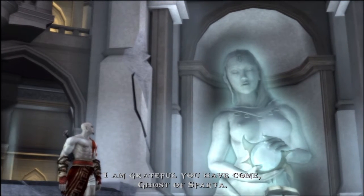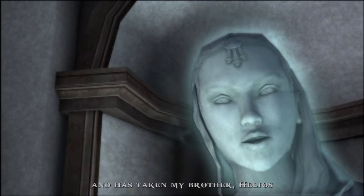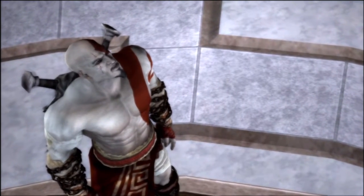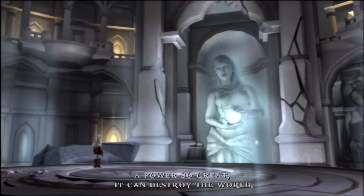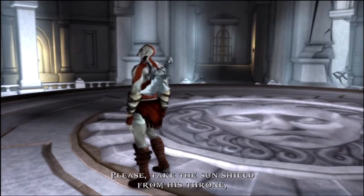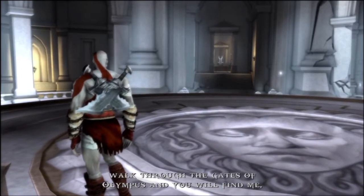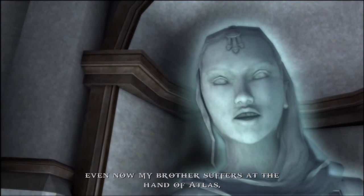I am grateful you have come, Ghost of Sparta. The Titan Atlas has been freed from the pits of Tartarus and has taken my brother Helios from his rightful place in the sky. What does Atlas want with the sun god? Helios holds within him the power of the sun - a power so great it can destroy the world. It cannot be trusted in the hands of a Titan. Please, take the sun shield from his throne, walk through the gates of Olympus and you will find me. Hurry Kratos, even now my brother suffers at the hand of Atlas.